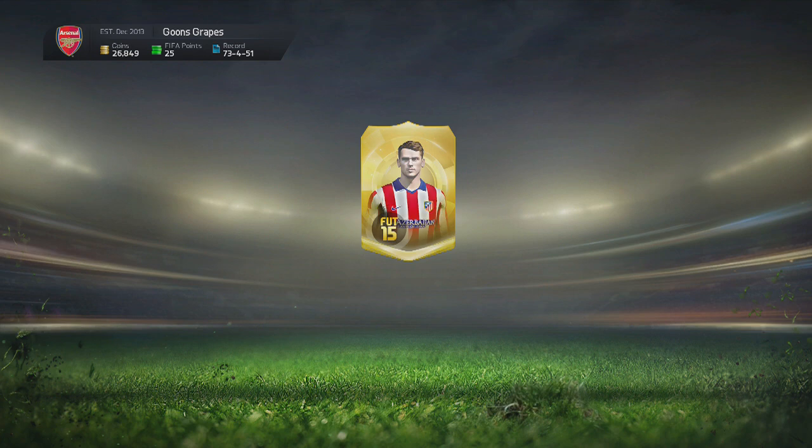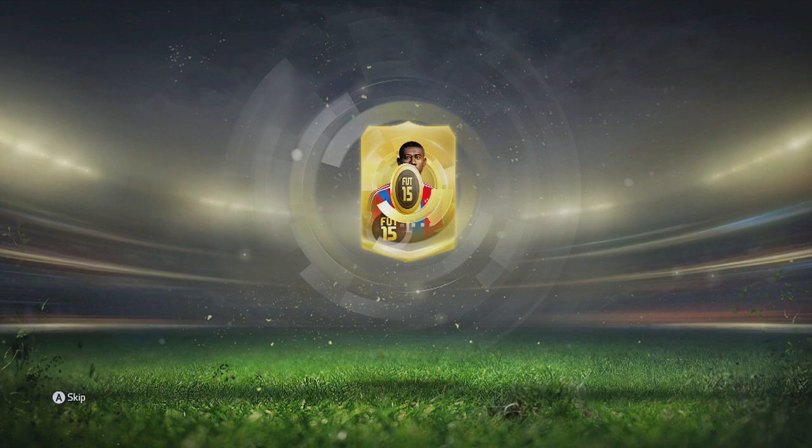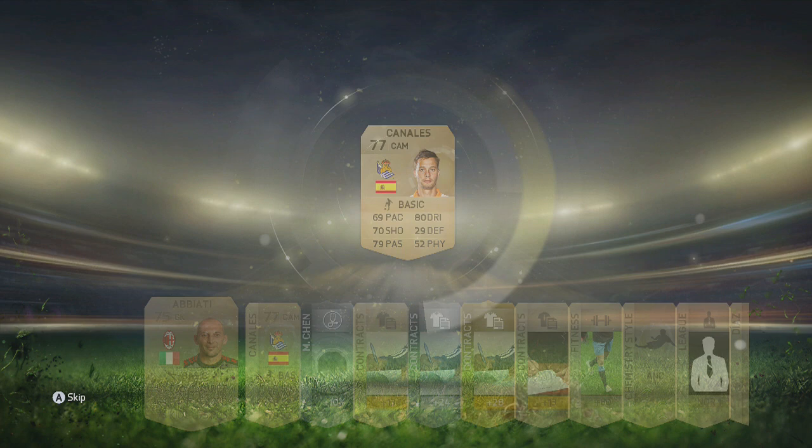Maybe there's one in this pack. And Yema — oh my days. What have we got in this pack? I don't have a clue what we've got. Riziki. So what have we got? This is going to be the final pack for today. Come on, deliver something good. Oh my God — Canales. Absolutely awful packs.